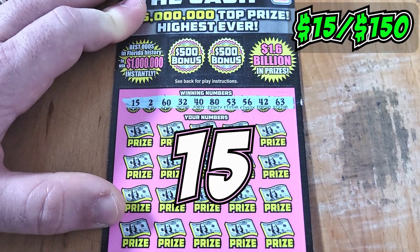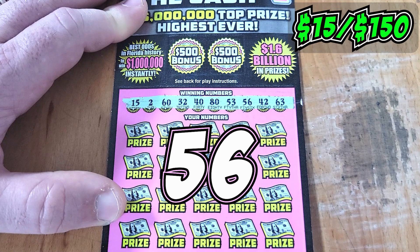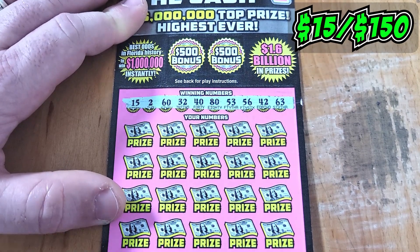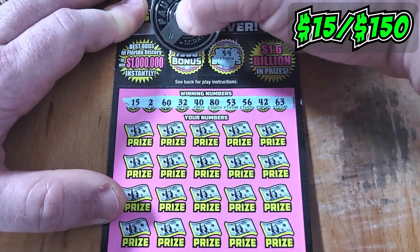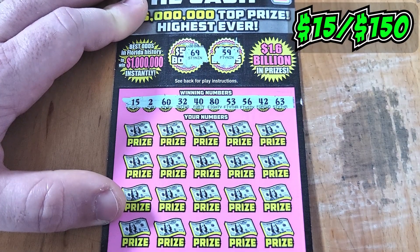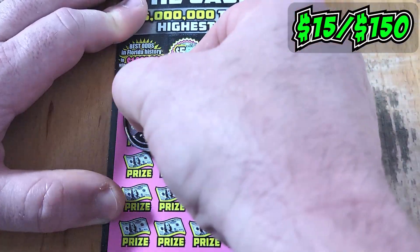We're going to be looking for a 15, deuce, 60, 32, 40, 80, 53, 56, 42, or a 63. All right, bonus up first. Can we get one? 59 — do we have a 59? We do not. 69 — nope, we have no nines in our winning numbers. That's okay, we can get a match. Maybe a multiplier.